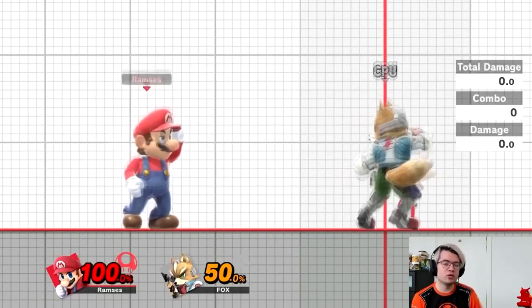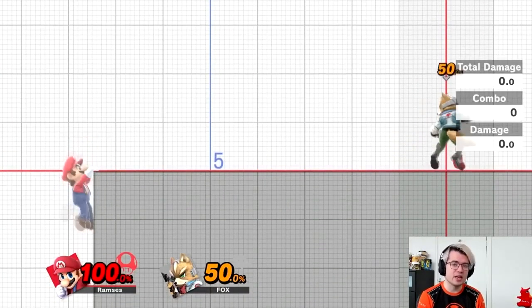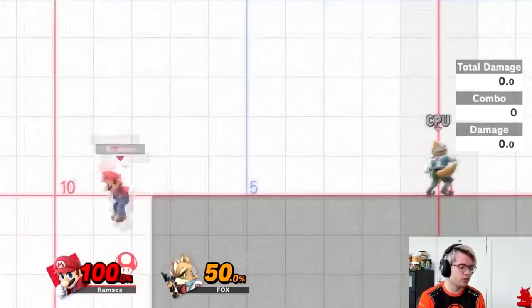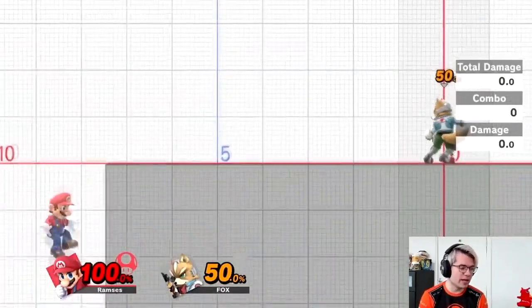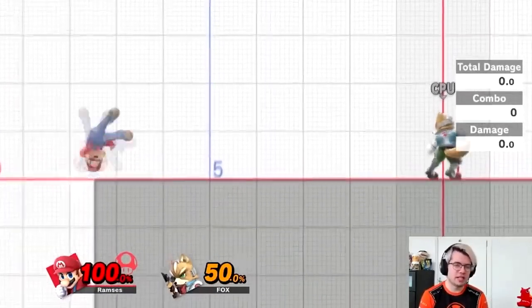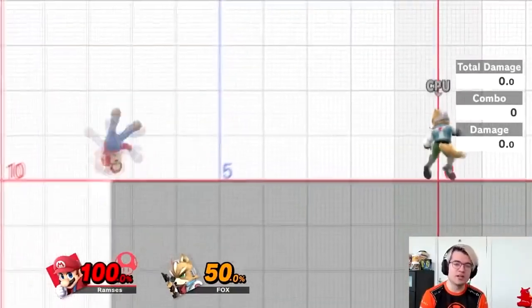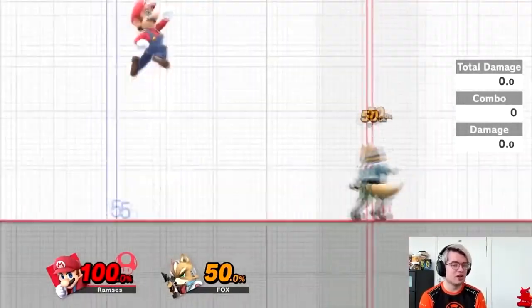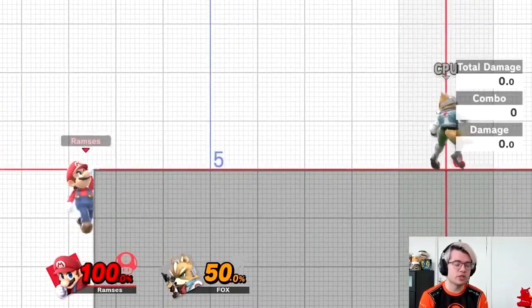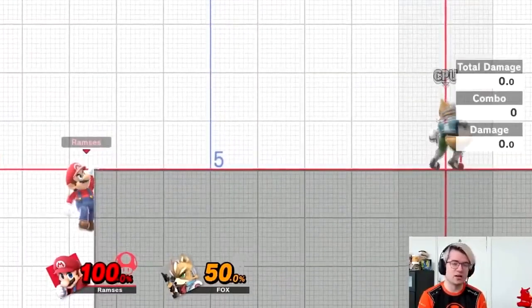Now I want to talk about the final common state, which is ledge hang — when you're grabbing the ledge and hanging down. In this state you only have a few options: press A for an attack, press toward the stage for a normal getup, press shield for a ledge roll, press jump for a ledge jump, or drop from the ledge by pressing away or down. Mixing up your options from a ledge hang is very important, because if the opponent knows which option you're going to do, they can hit you with a very strong move. Sometimes you want a normal getup, other times a jump, and other times a roll — stay unpredictable. Also keep in mind: if you wait too long on the ledge, your invincibility runs out. Every time you grab the ledge you're invincible for a little time, but if you wait too long your opponent can just hit you off.